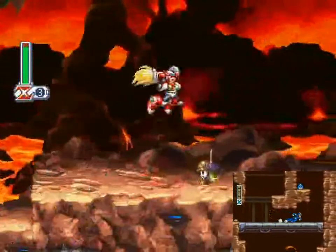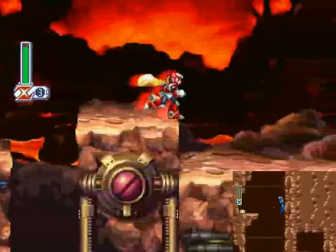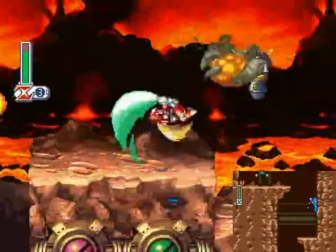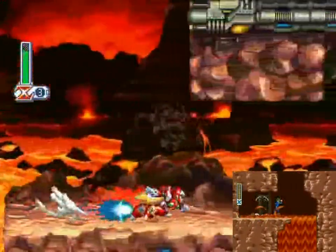Knowing where to dash, where to leap, and where you can stop for a split second breather are all important if you want to make it through the volcano in one piece. Man, volcano level — why did it take them four games to get to this idea? It seems so obvious in retrospect. Fire boss? Volcano? It's like chocolate and peanut butter!